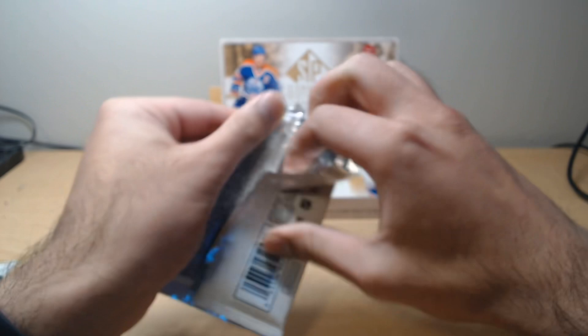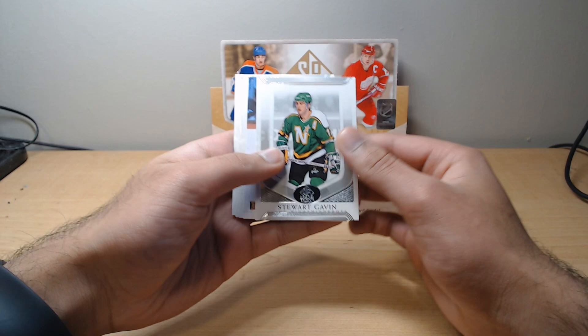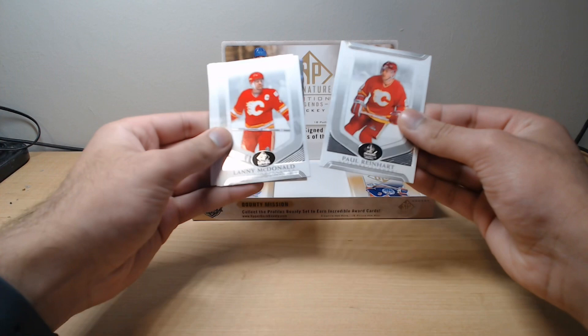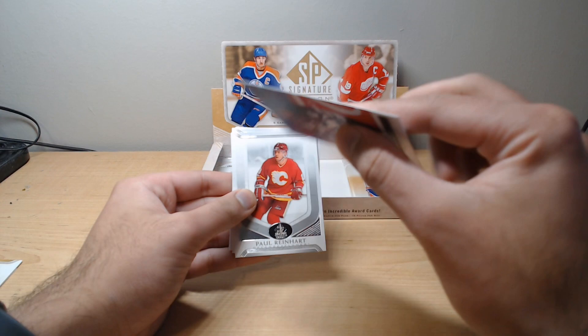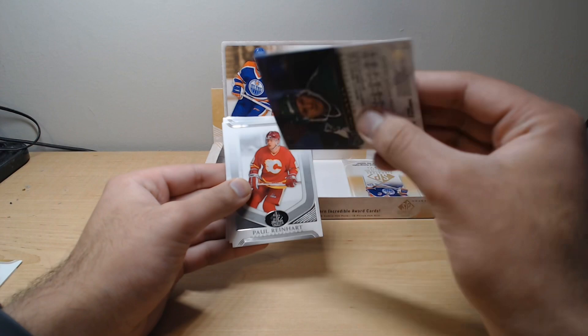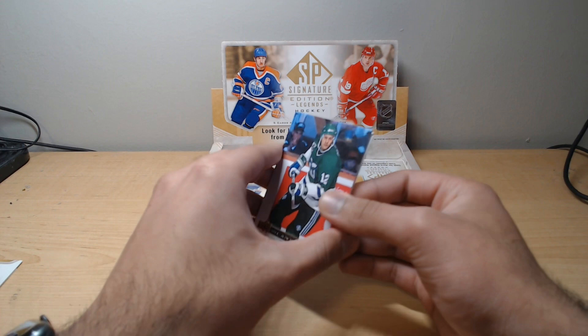We got Stuart Gavin, looks like another canvas — Barrett Jackman, Lanny McDonald, Paul Reinhart. Our canvas is base Murray Craven of the Hartford Whalers — haven't seen that for a while.